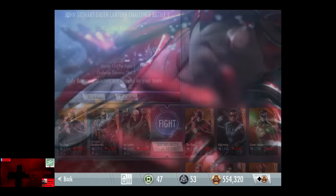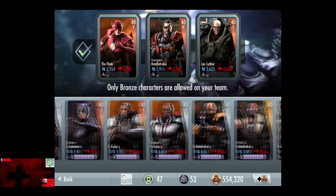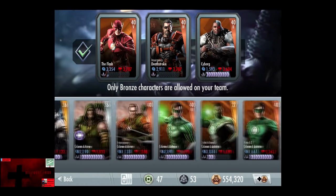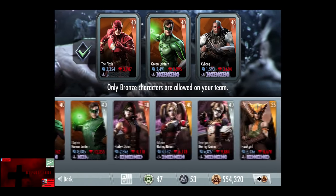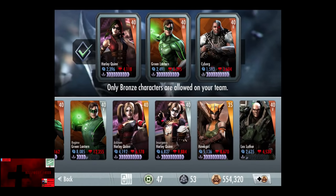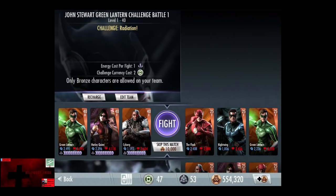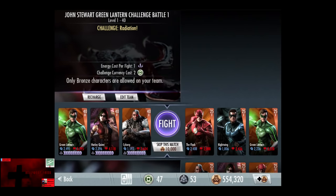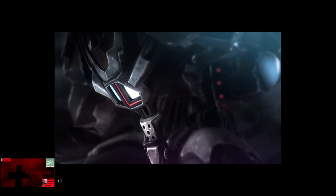Now we're going to make a roster change since we didn't take 18 minutes to do the fight. We put in Cyborg, Green Lantern, and Harley Quinn. Challenge Radiation in the twelfth fight, going up against the Flash, Nightwing, and Green Lantern, gaining a promotion to Elite 5. Skip the match is 10,000 credits.